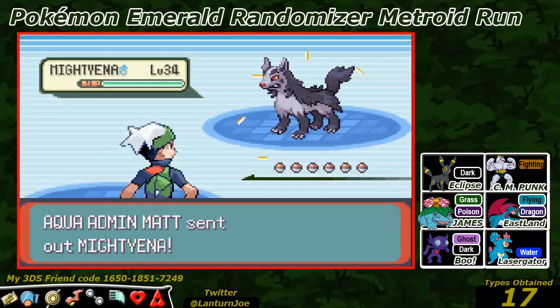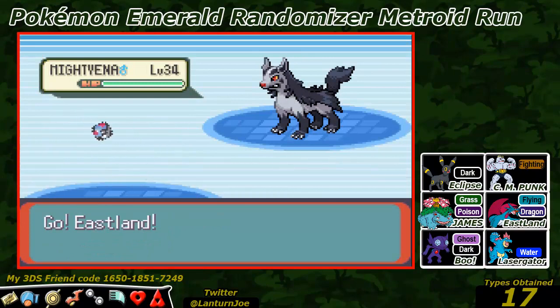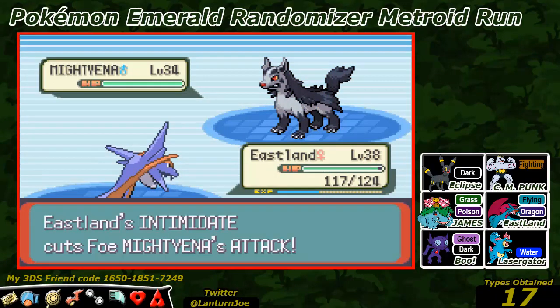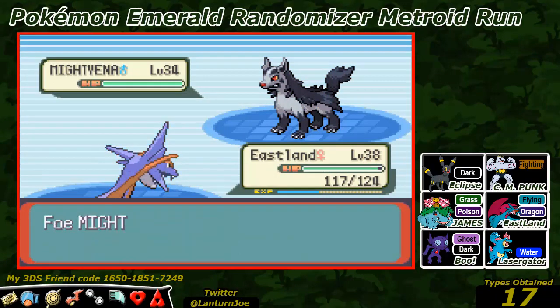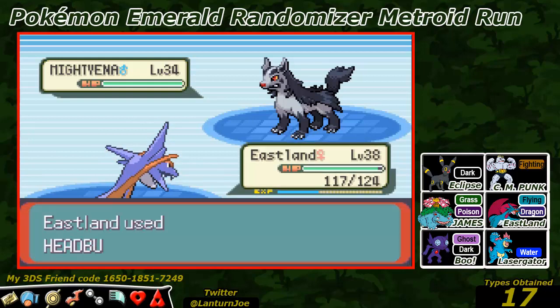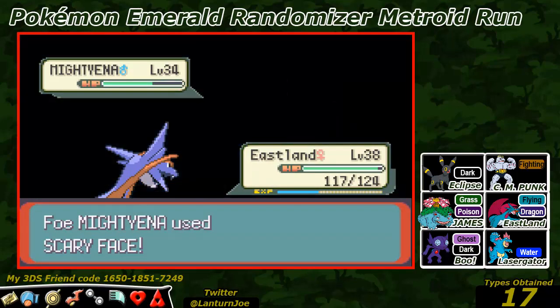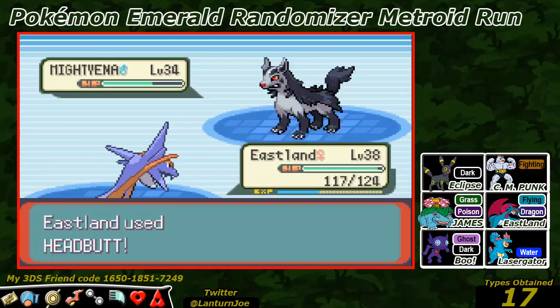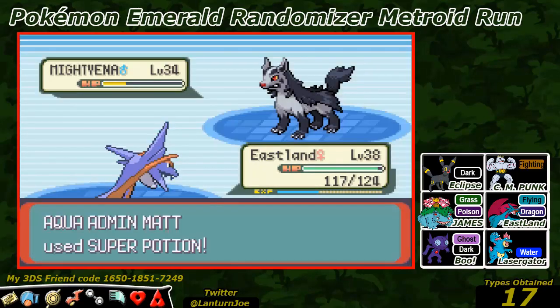Aqua Admin Matt starts off with his Mightyena level 34. We start off with Eastland level 38. The Intimidate gets passed around and let's go for the Headbutt. Okay, scary face - we can handle that. Let's go for super speed and Headbutt, Headbutt more.